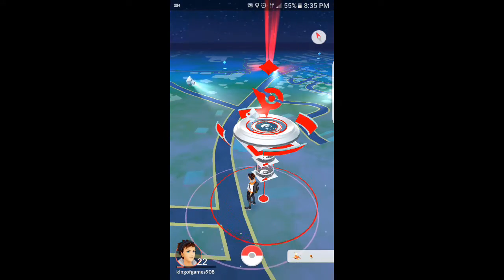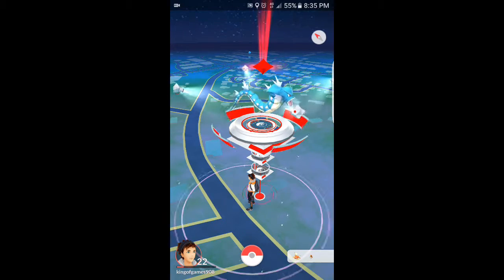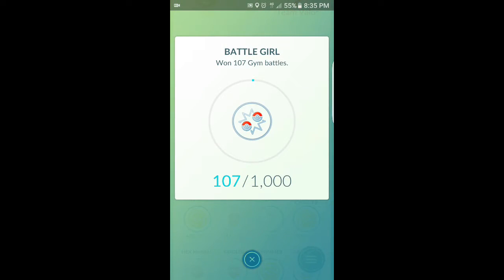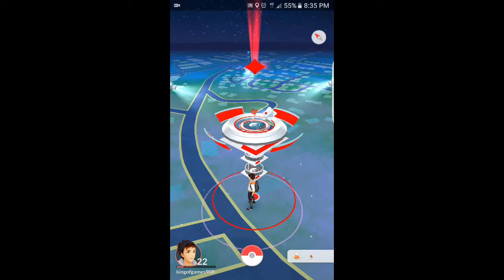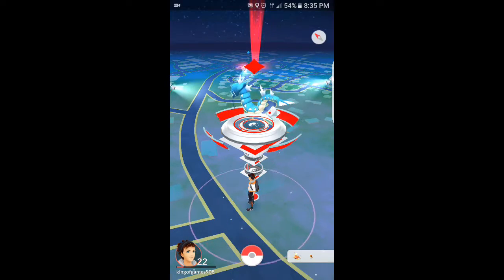So don't just be doing the gyms because it's for your team — it also benefits you in-game. You get experience points, albeit not that much. You get those achievements — Battle Girl, 107 gym battles — and each time you train, you get more towards the achievement. But the big benefit is for every Pokemon, once you hit that shield, 500 Stardust and 10 Pokecoins.